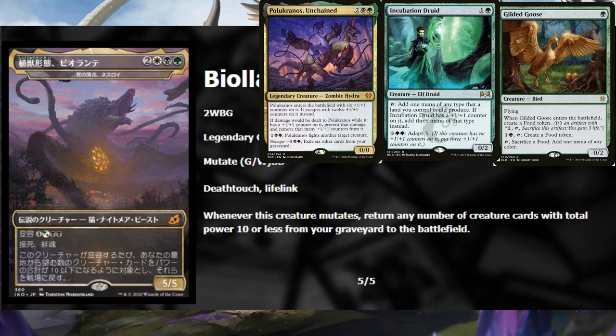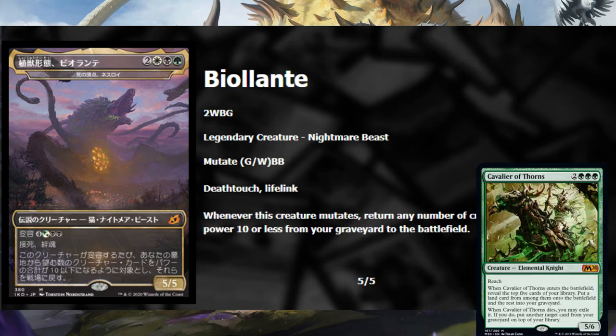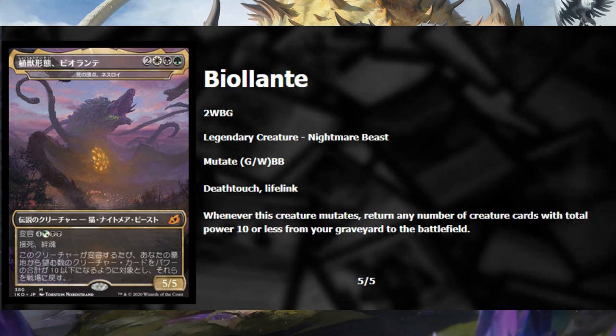More commonly, the main use will probably be just returning one or two big things. A proposed play pattern would be like casting Cavalier of Thorns on turn five, filling the graveyard, and then casting this, returning the Cavalier and a few other creatures as a bonus. I'll give this one a four out of five for both Limited and Constructed. It's probably the card I'm most excited to play with and build around, though I could see not being able to fill your graveyard with enough creatures while also having one in play to use the Mutate.